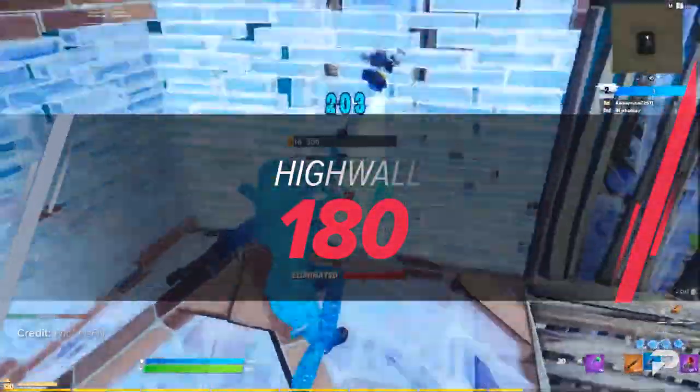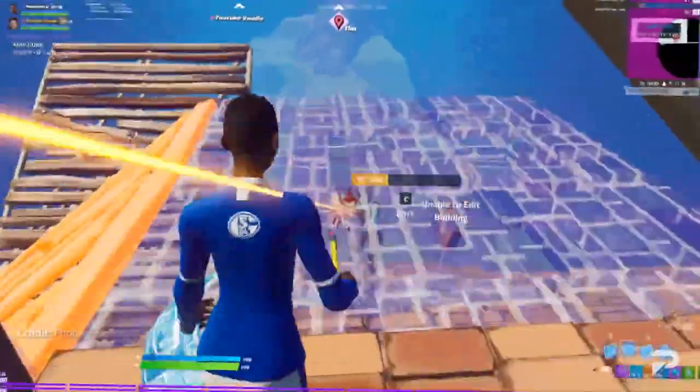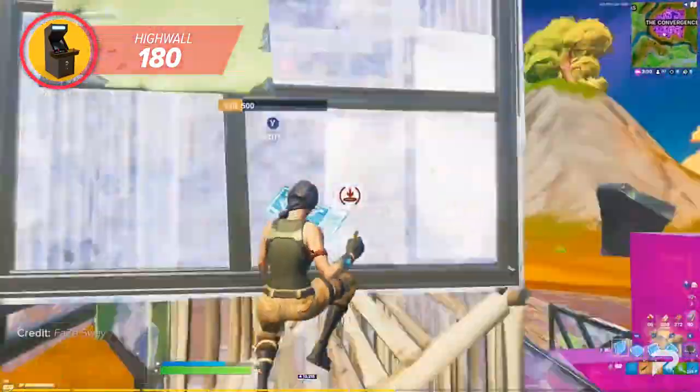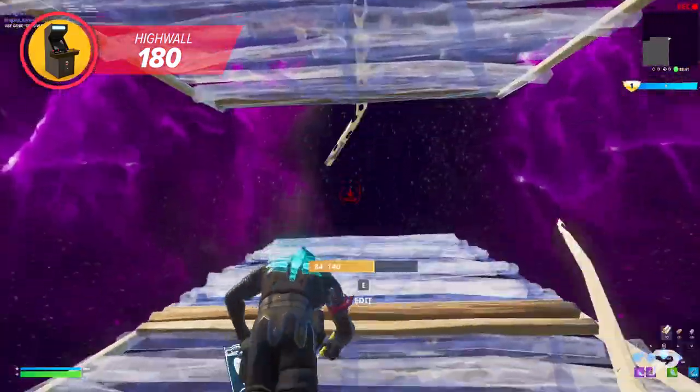The first high wall variation is the high wall 180. It's definitely the easiest retake on our list to learn, but that doesn't mean it isn't effective. The move can be performed in a handful of situations, and since this retake is reasonably mat efficient, it can be great for the early, mid, and late game.